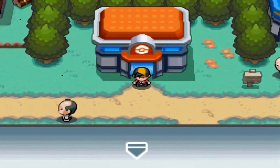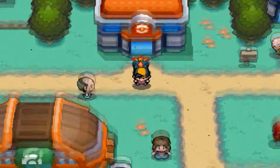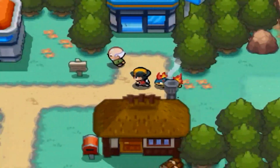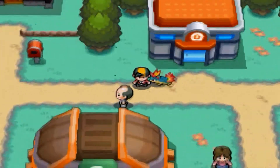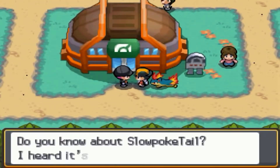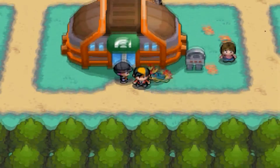Welcome to episode 6 of my Pokemon HeartGold walkthrough. On the last episode we arrived at Azalea Town and got to see what's going on — some fishy business. In this episode we'll be taking care of that business and figure out how to get through the second gym, which is blocked by a Team Rocket Grunt.